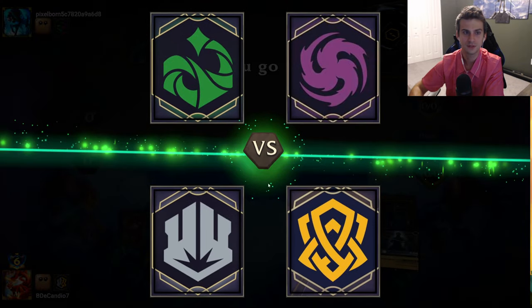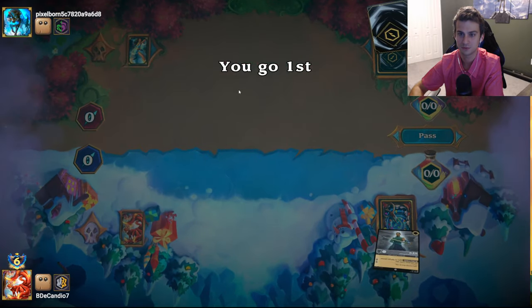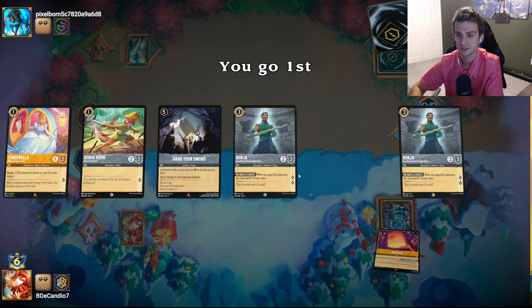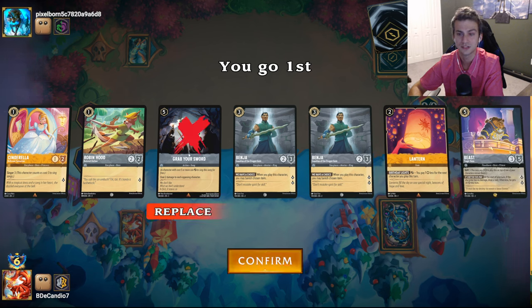Got another opponent here — we've got a nice spread of matchups. We had Ruby Amethyst, Blue Steel, and now we have Emerald Amethyst. We get to go first. Nice little hand — Lantern's great, Beast is very good in this matchup. I'm going to get rid of the Grab Your Sword and maybe the Benja. I'm keeping Benja not because it has targets, but because I want something to ink and it's not good to draw later in the game. The main other reason is I don't want to draw multiple songs I can't ink, just to dodge their Ursula.